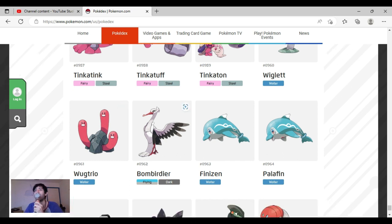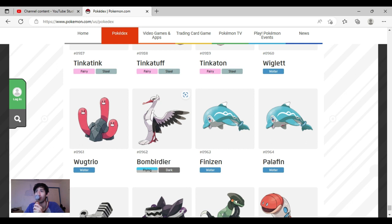Bombirdier is really cool — I love the colors, it looks so majestic and graceful. If only it was a Water type, but it's beautiful. Finizen is so cute — they delivered on the Dolphin Pokemon, this is 100% perfect. Palafin — I don't know what they were thinking. I don't like the heart on its chest. For the hero form I don't like it either — I think it would be okay if it didn't have its two leg fins tied together like that.